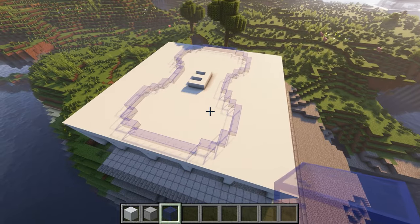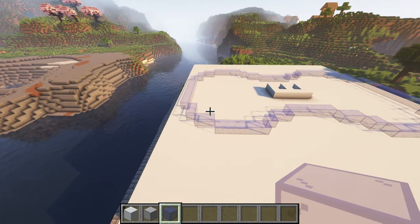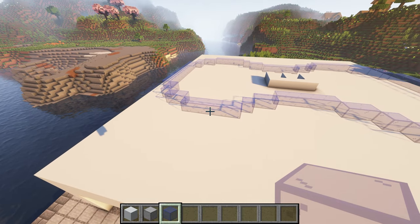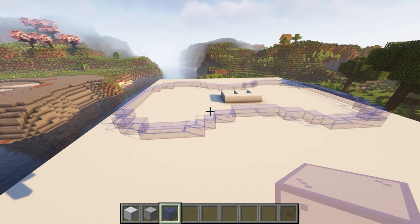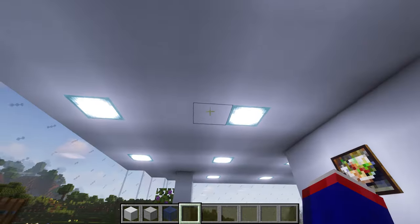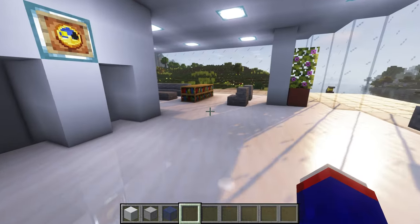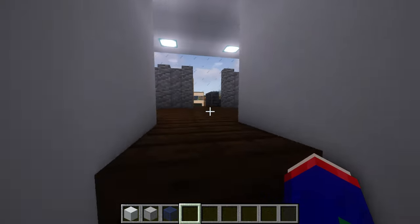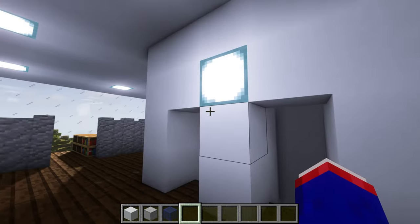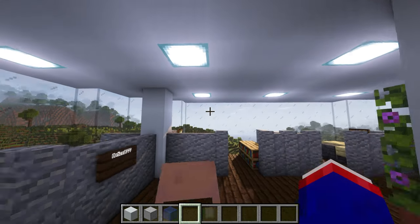I'm gonna build up this first floor and then I'll come back and do the majority of the grunt work. Also side note — I changed the block lighting in here so now there's a distinct bluish-gray glow, almost like an office building with fluorescent lights.